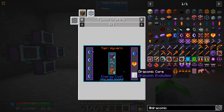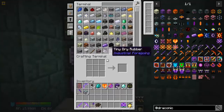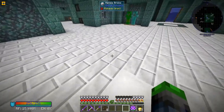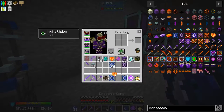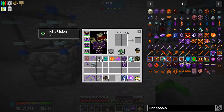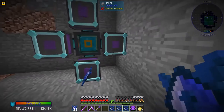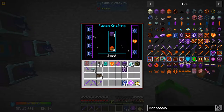To make the draconium block we need a draconic core, dragon heart, and draconic core. I used up all my draconic cores so let's grab some more. We're going to need two of those and then on the other side all draconic cores - seems pretty simple. Oh man, this is going to take a while to charge up.